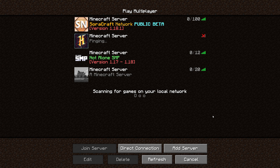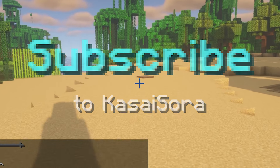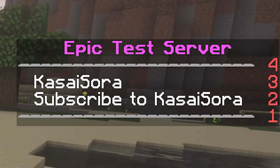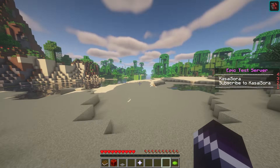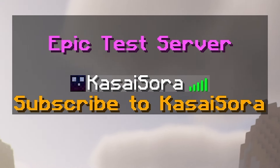We've just changed lots of stuff inside the config file — let's rejoin the server and see if everything works. As soon as I join: 'Subscribe to Kassasora' — exactly how we changed it. We didn't change the welcome message in chat so that's still the same. The scoreboard on the right says 'Epic Test Server, Kassasora, Subscribe to Kassasora,' just like we made it. And the Kassasora will change depending on your Minecraft username.